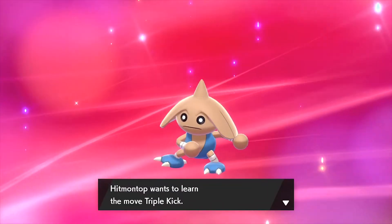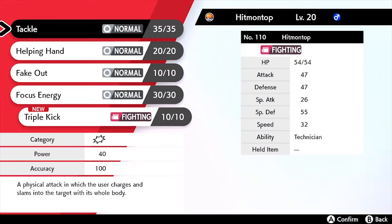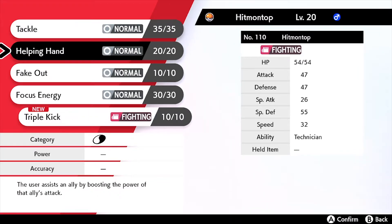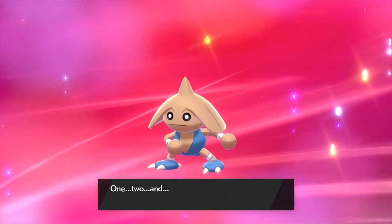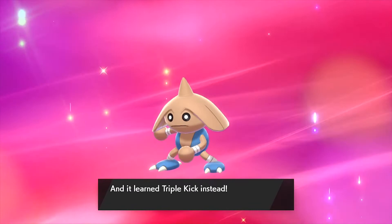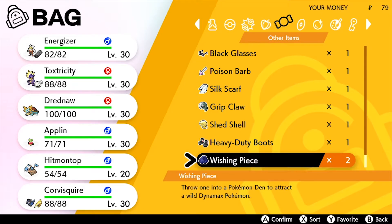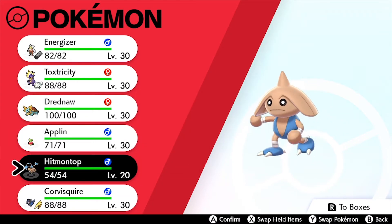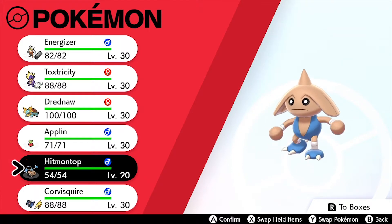Hitmontop wants to learn Triple Kick — let's do that. We can remove Helping Hand. Triple Kick has 10 power but hits three times, so that's 30 total. Hitmontop forgot Helping Hand and learned Triple Kick. Now let's put Hitmontop into our collection box — let's put him beside his brothers.